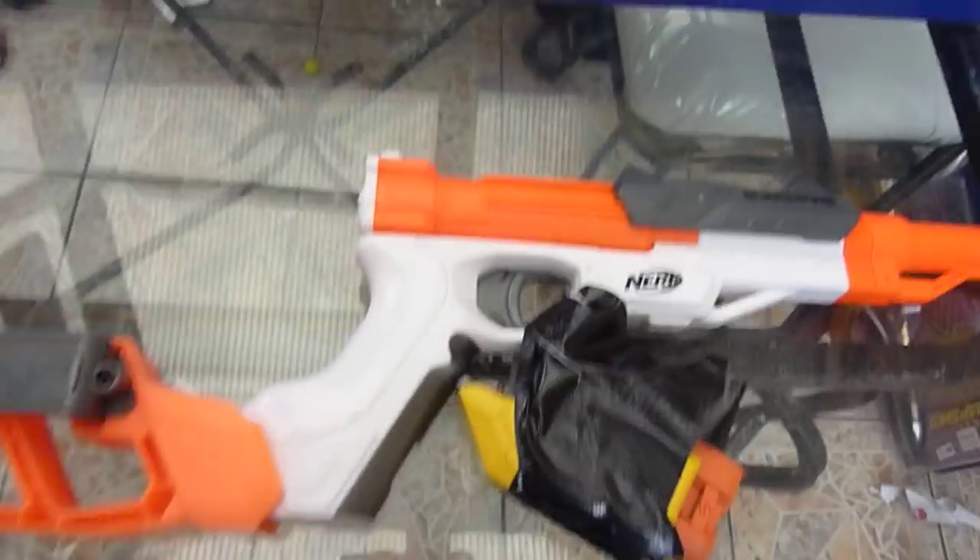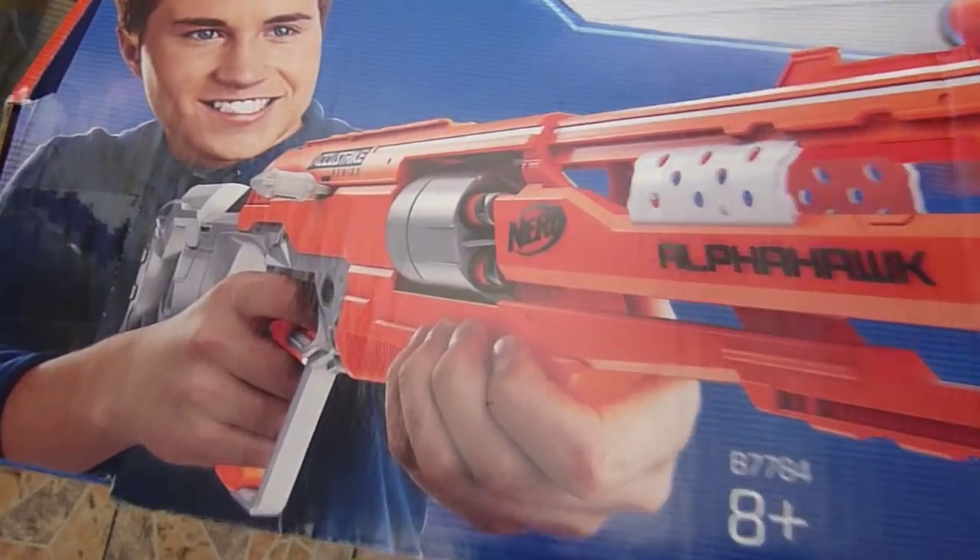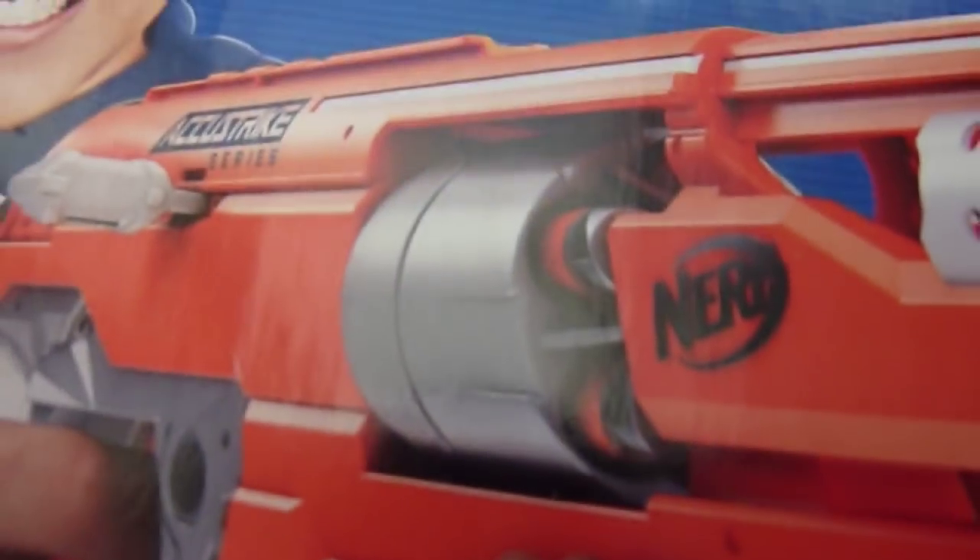The Nerf Accustrike Falcon Fire! Oh, my bad. Easy mistake to make. And last but not least, the original Accustrike blaster, the Alpha Hawk! The front-loading, much smaller brother of the Rackstrike.